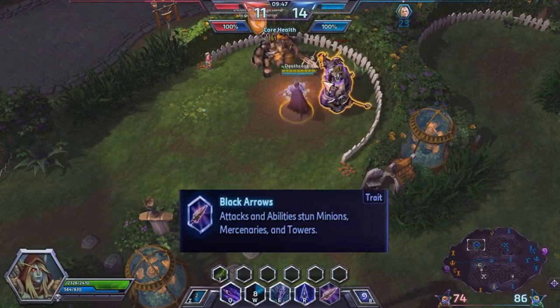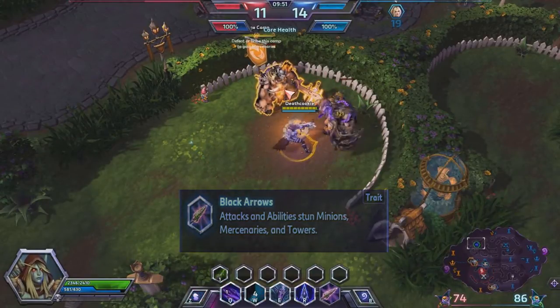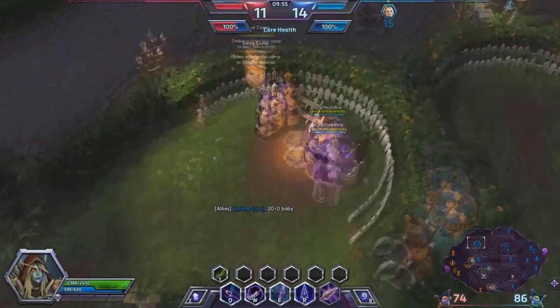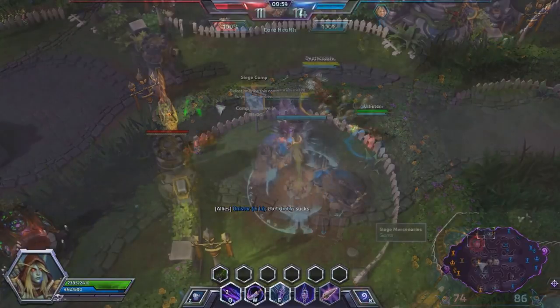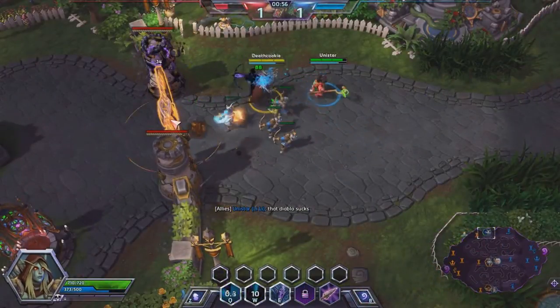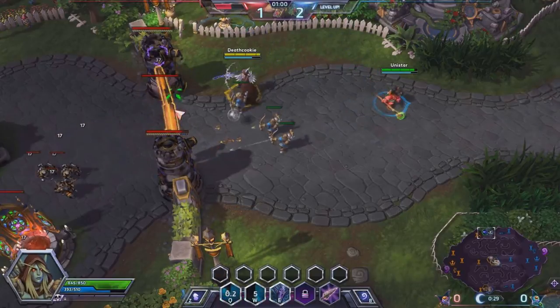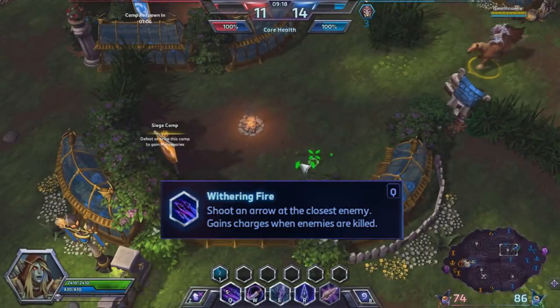The first ability we're going to show off is her passive, known as a trait. Her trait is called Black Arrow. Anytime your abilities or auto attacks hit a fortress, a tower, or a minion, it subdues it for a split second. You can upgrade it in one of your talents to make it passive for two seconds. If you combine your passive with your Q, it does a pretty good amount of damage and is good for wave clearing and split pushing.